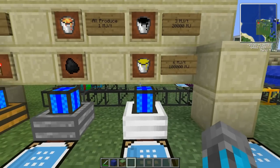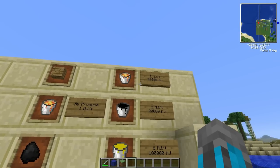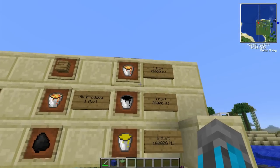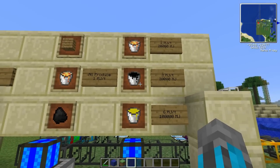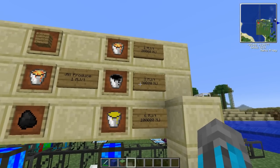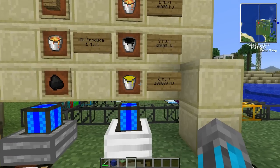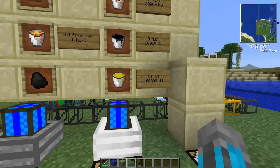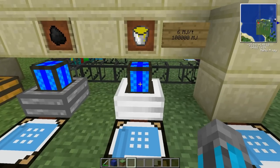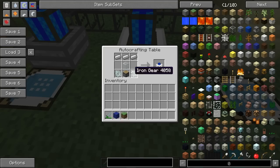The combustion engine is the big daddy of all engines in BuildCraft. There are three ways to fuel it. Lava produces one Minecraft joule per tick for a total of 20,000 MJ — pretty much the same as the sterling engine. One bucket of oil produces three MJ per tick for a total of 20,000 MJ; they just buffed that in the latest release. Fuel produces six MJ per tick for a total of 100,000 MJ, which is fantastic. The recipe is three iron ingots, two iron gears, one piston, and one glass.